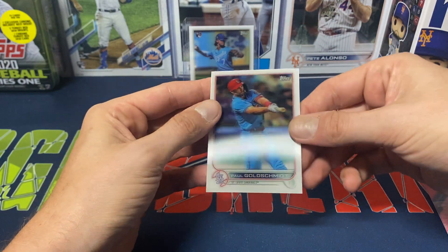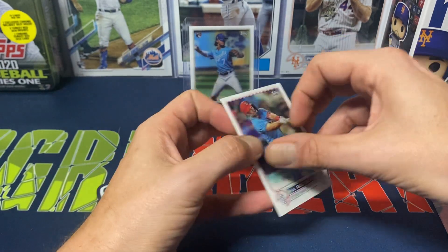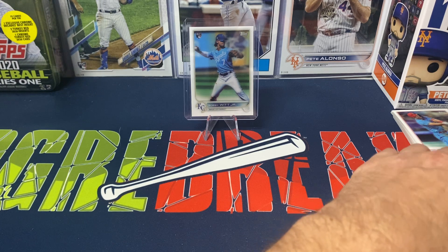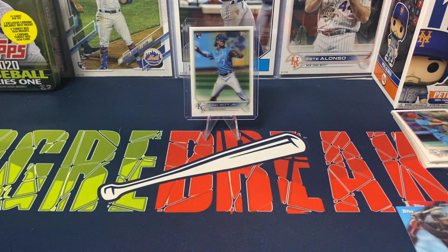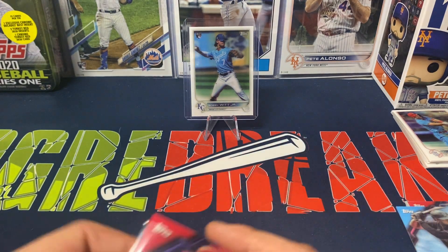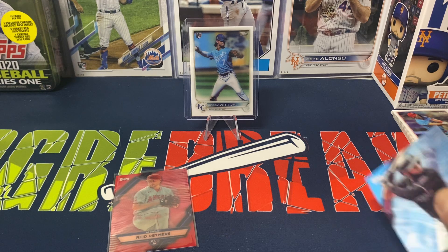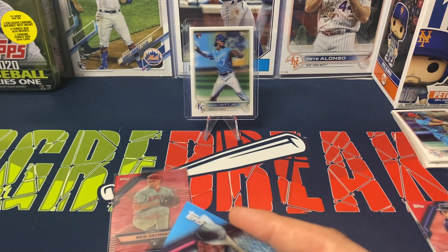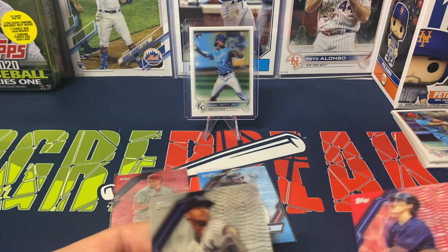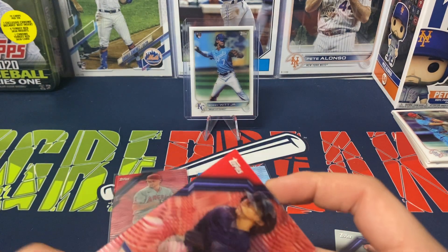And Paul Goldschmidt — Goldschmidt's been having a phenomenal year, potentially could be winning the Triple Crown. Unfortunately we were not able to get any of the big three rookies. We did get Torkelson in the other video. Getting the Duran is not too bad. Luckily we did not get any duplicates of these, so that is the plus side. I do have a nice little starter set going with these rookie inserts.